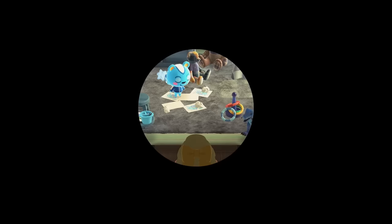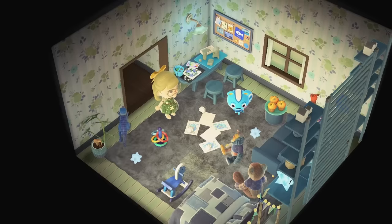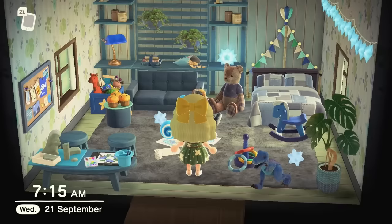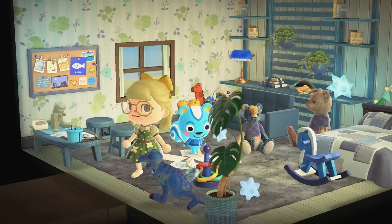Filbert's interior is a bit of a kidcore aesthetic — I mean, look at Filbert, I couldn't help it. He's got toys scattered around, bears having a conversation, and some chaos on the floor, which kind of fits. I still tried to bring in fairy core vibes with star fragments and similar items. And Filbert himself has a bunch of different shades of blue on him, so we're doing okay with this area.